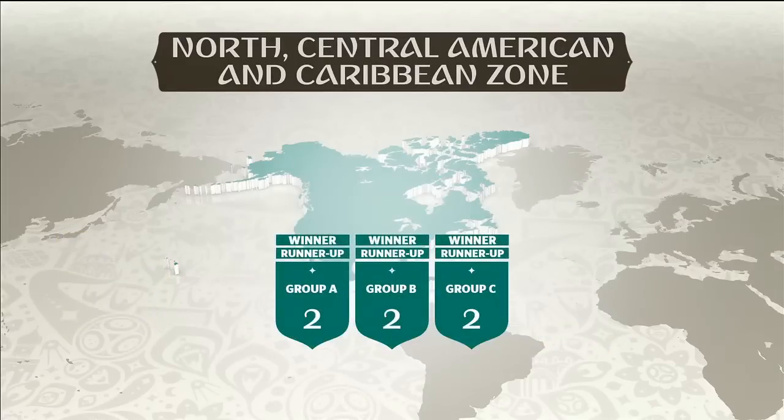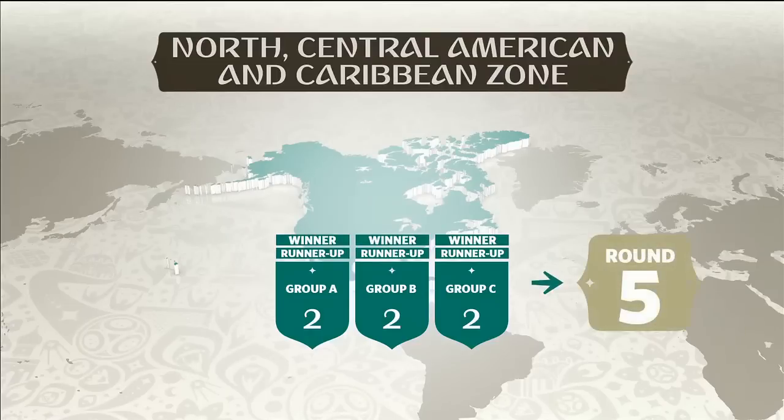The teams in each group will play one another on a round-robin, home and away basis. The group winners and the runners-up of each group advance to Round 5.